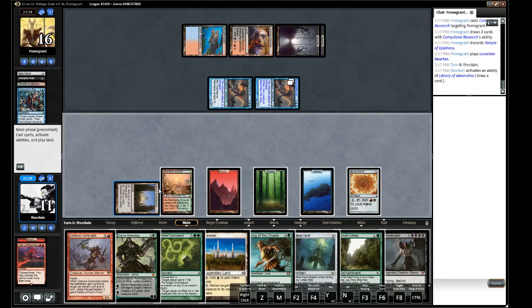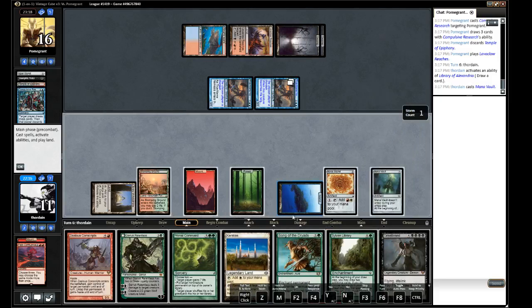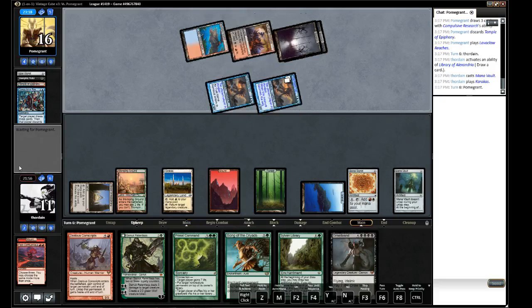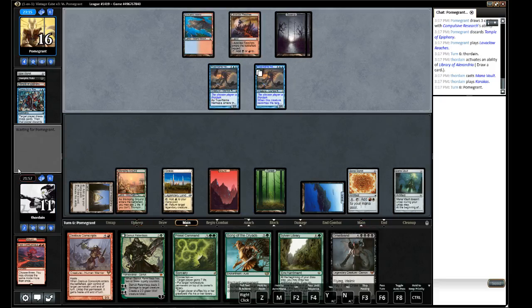Griselbrand — if we can Through the Breach him, but there's no way to cast him directly. This does not look good. Maybe we can lure away some blockers with Garruk or something. I think our only chance is to use Sylvan Library and maybe get a Through the Breach for the Griselbrand. That's pretty unlikely.